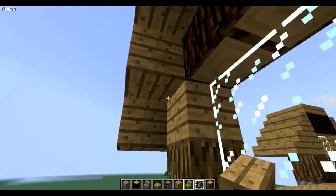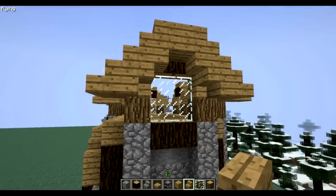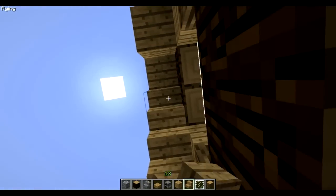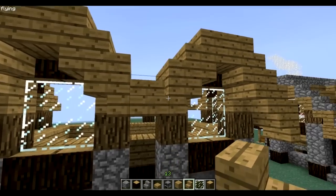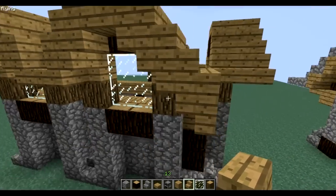Then you grab your stairs and put them upside down. Just put them in there. It's better — it's no longer a hole here, so it's fixed.